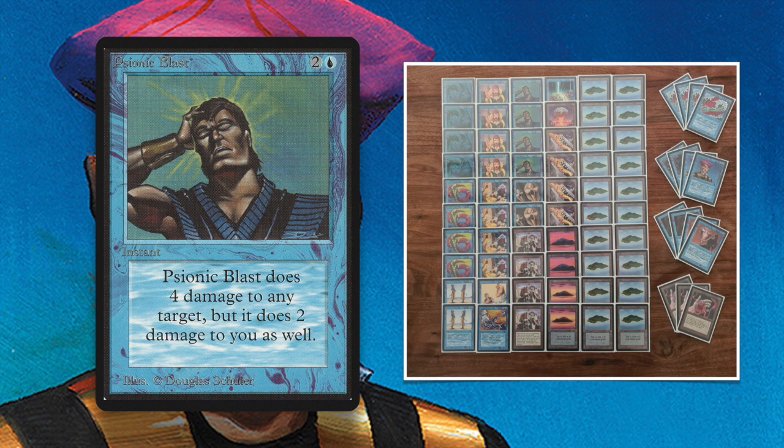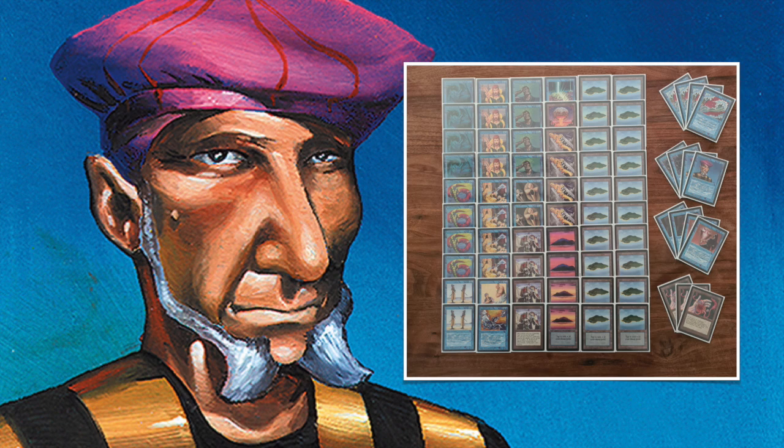Psionic Blast deals four damage for one blue and two to cast as an instant. It also deals two damage to you. But who cares? It deals four damage — it takes out a Serra Angel. So this is the deck of Richard. I'm really curious how that mana curve is going to work out and if he doesn't flood himself. I'm just really curious to see how it's going to work out.